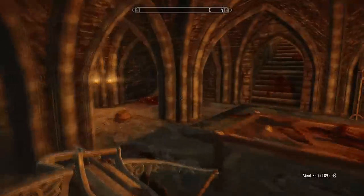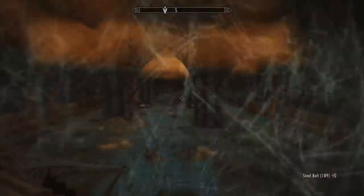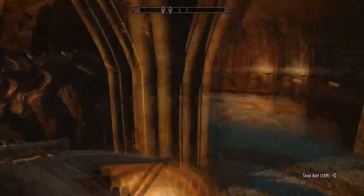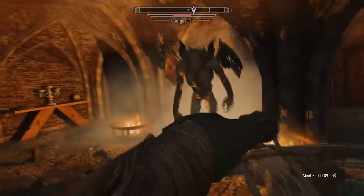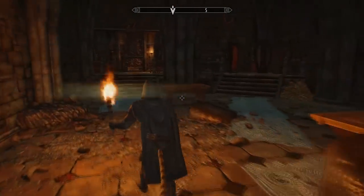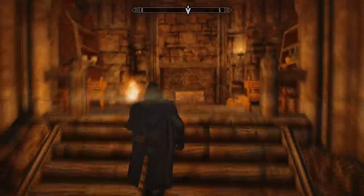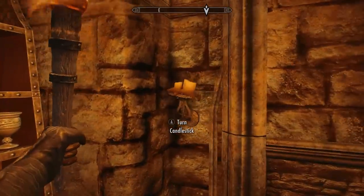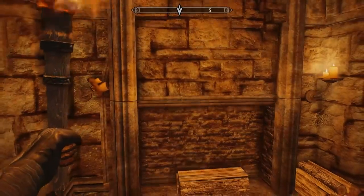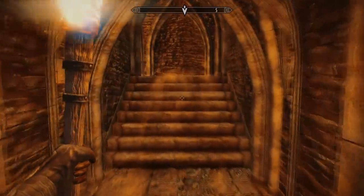You'll then need to navigate through the rest of the castle — just follow the quest marker, it's pretty straightforward. Take care of all those sneaky gargoyles that you'll come across because they always try to jump scare you. Soon you'll come to what looks like a dead end with lots of gargoyles in it. Once in this room, come over to the fireplace at the back and activate the secret handle, which is the candlestick on the left. This will open a secret passageway so you can proceed onwards.